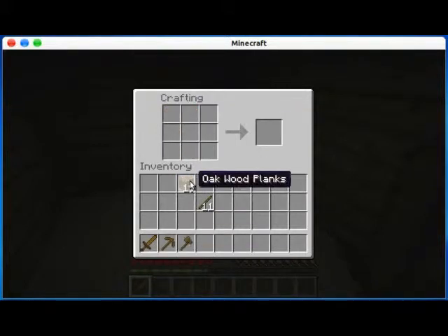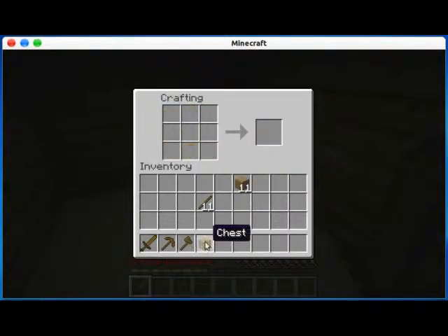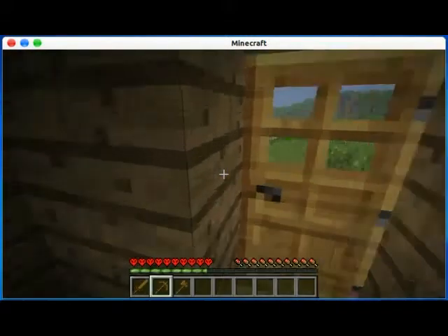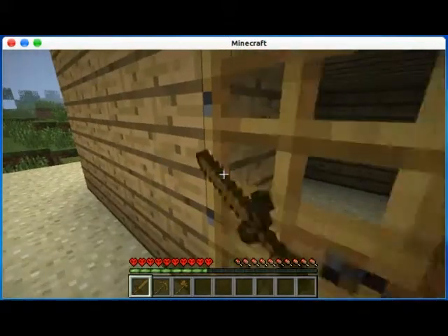So now we have to build the chest. Oh, there's a zombie in here. Better close my door. Place my chest, put these stuff in my chest, and let's go kill it. Okay, I just failed opening my door.